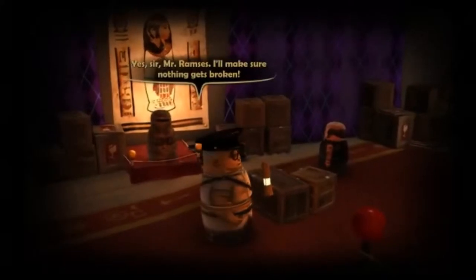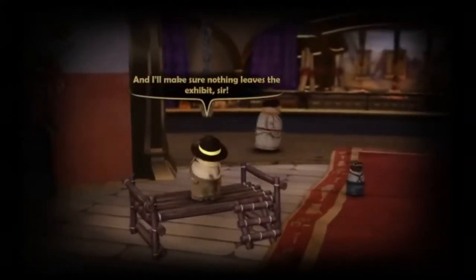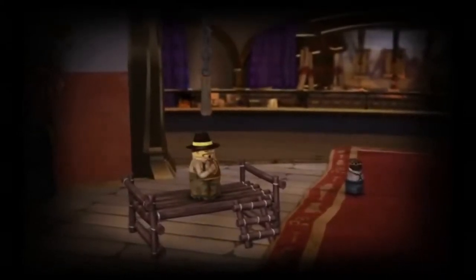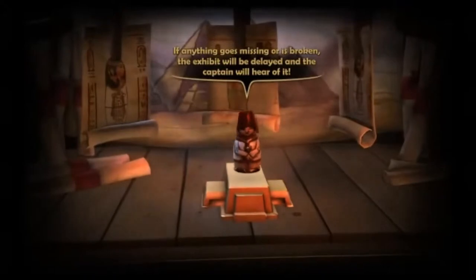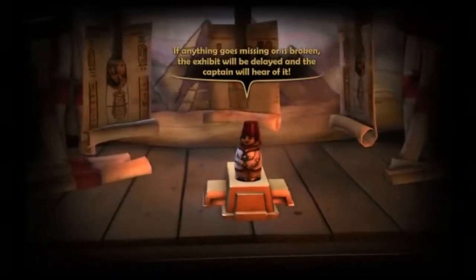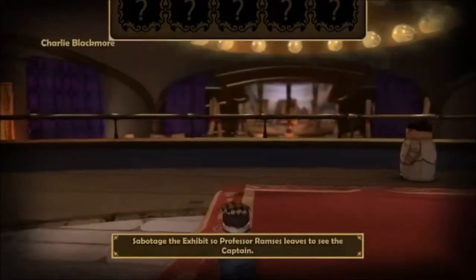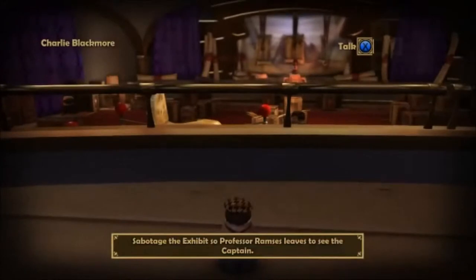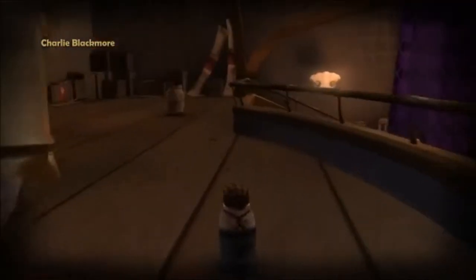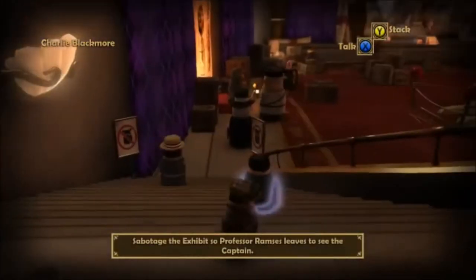Keep a sharp eye out for any saboteurs, guard. Yes sir, Mr. Ramseys. I'll make sure nothing gets broken. And I'll make sure nothing leaves the exhibit, sir. If anything goes missing or is broken, the exhibit will be delayed, and the captain will hear of it. Okay, so we have to sabotage the exhibit. Here we've got five different ways we can do it — we have to make sure something goes wrong to send Mr. Ramseys up to talk to the captain.